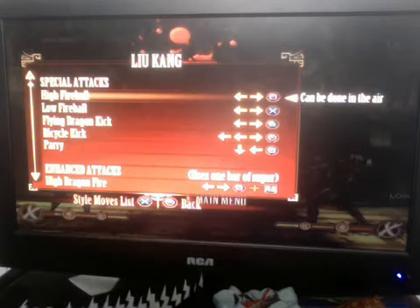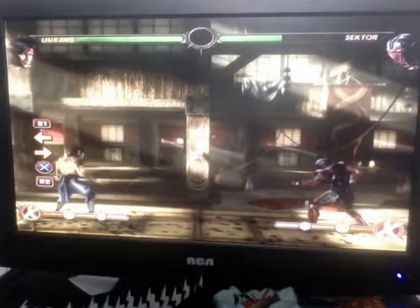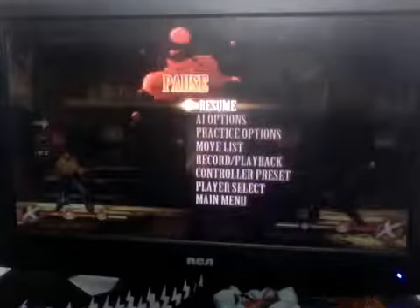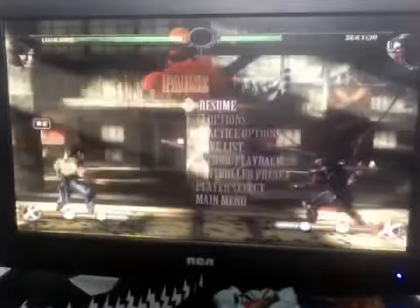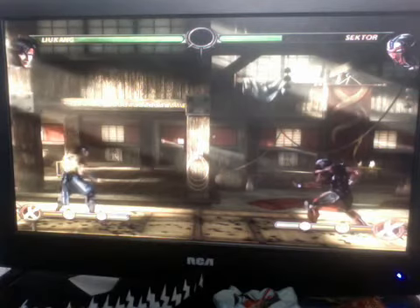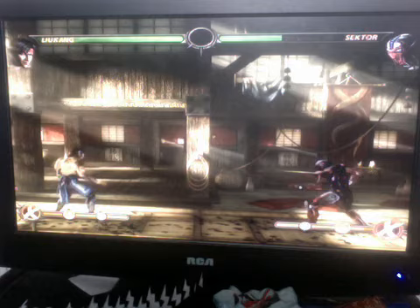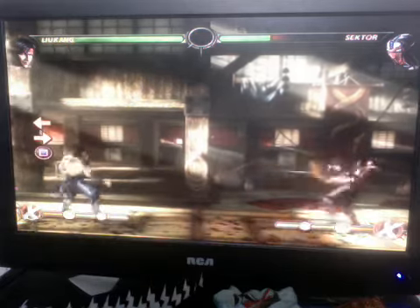Now let me start off by showing his special moves. High fireball — I'm going to talk about that one first. The high fireball is a full screen projectile. It can be used to really get some damage on an opponent from a fair distance.